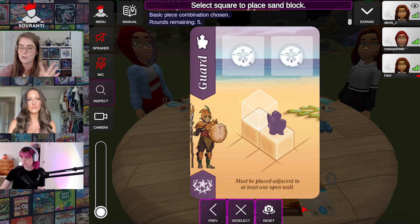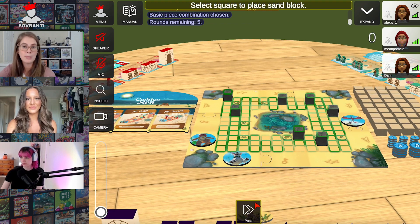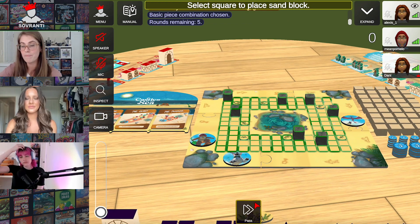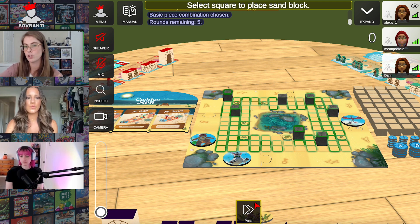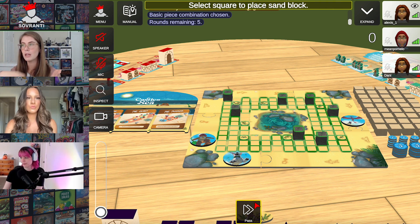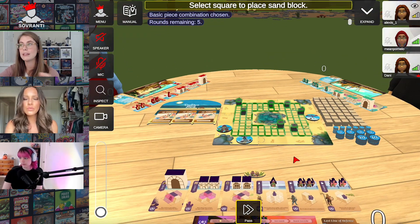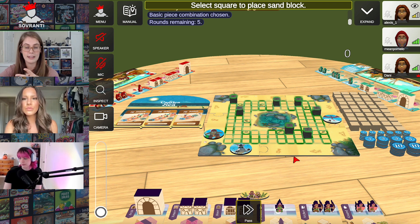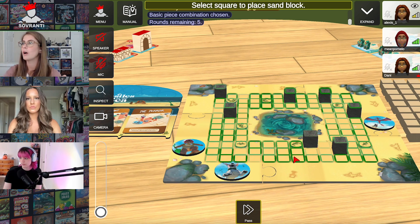On the board itself — the beach — there are some rocks on it. Those are those gray cubes. They're permanently there, but you can use them to build off of. You can't put figures on the rocks, but you can use them for your structures like your arch or your doorway. There are also seaweed tokens. If you place something on top of a seaweed token, you get that token, and it's two points at the end of the game — another way to get some more points. That's the first part of your turn.